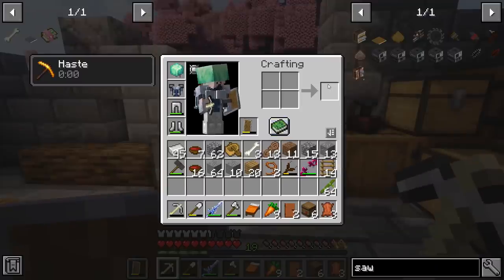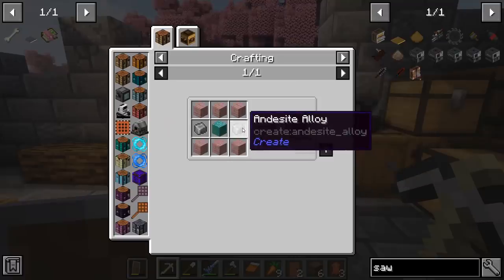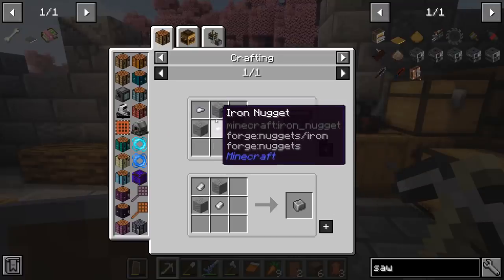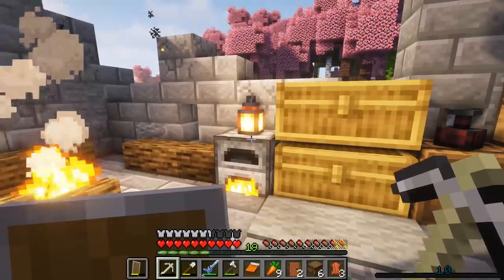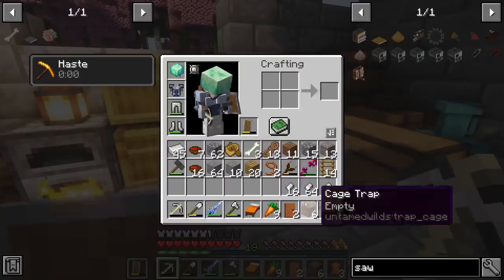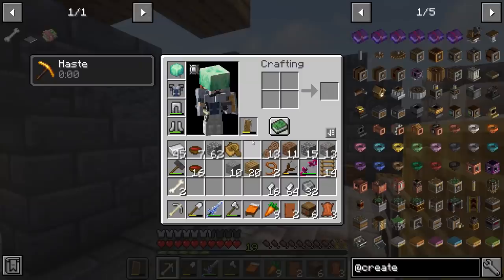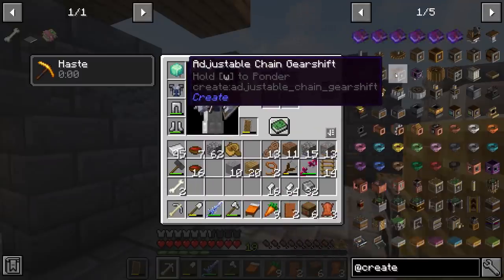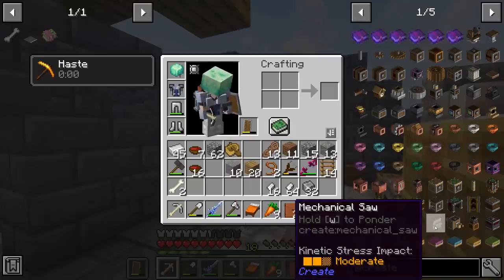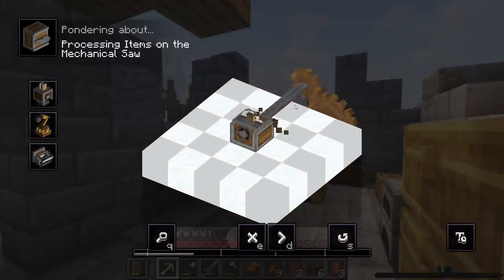So why do we need andesite? A lot of Create items require andesite alloy, so you either mix iron nuggets with andesite or zinc. Zinc is all over the place, so I've been smelting some of that. You just take your zinc, turn it to nuggets, combine with andesite — just like that. I'm brand new to the Create mod, but I've seen quite a few videos on what's possible. It also has a cool in-game tutorial — hold W to ponder — which brings up a video tutorial for each item.